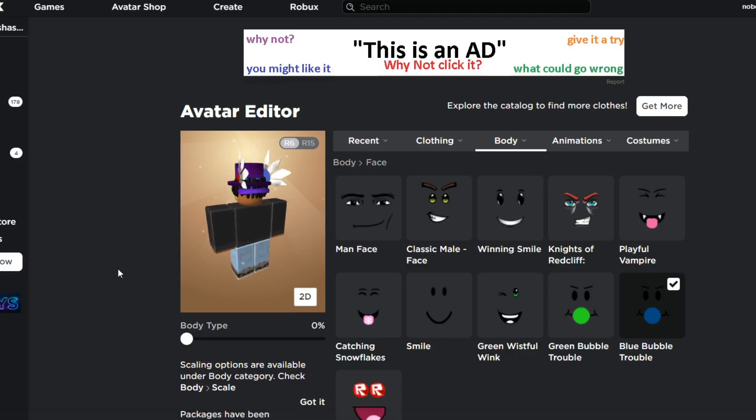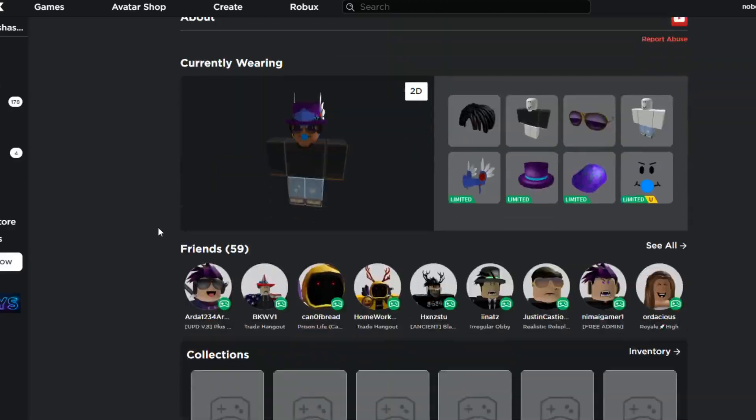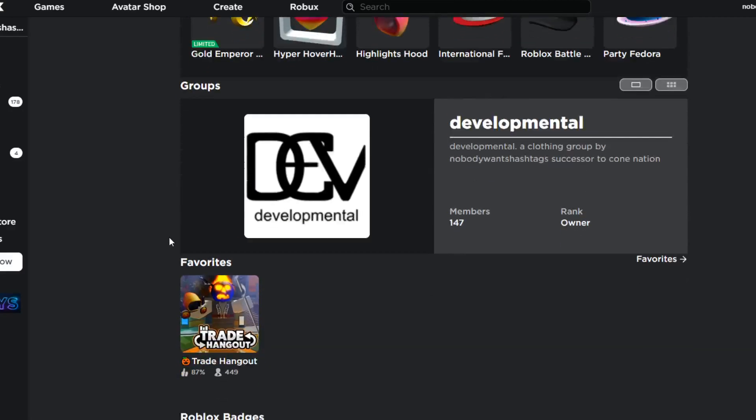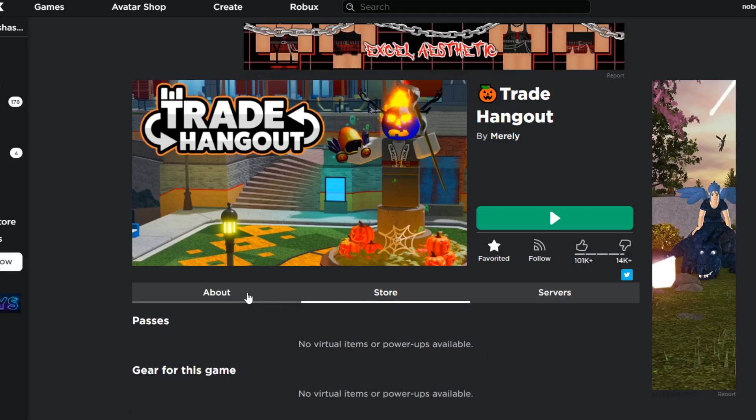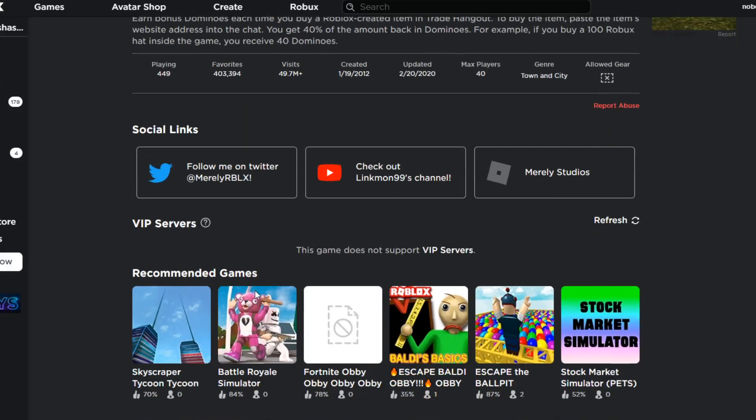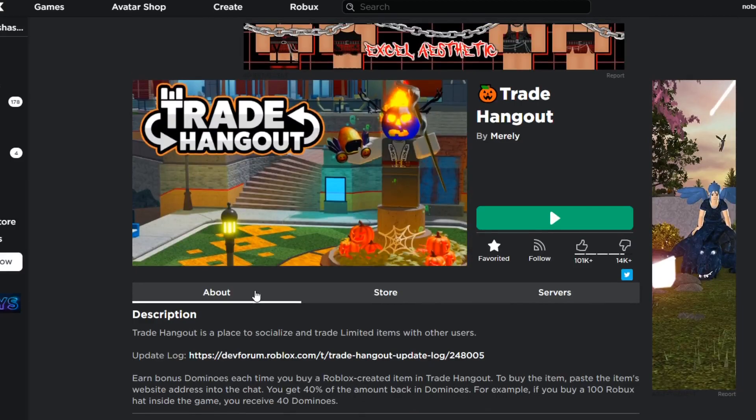Now that we have our limiteds on, the second thing is: don't waste your money on Trade Hangout VIP or any other in-game purchases. They really do not help — having your words a different color doesn't really make a difference, because most people don't look at the chat anyways.